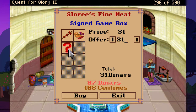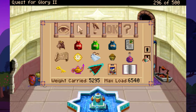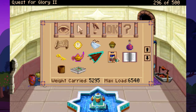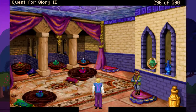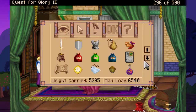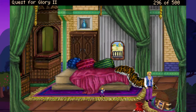I've still got 87 dinars so let's buy a signed game box - it brings you enjoyment, entertainment and enjoyment. It's an original Trial by Fire game box and it's signed by Slory and Squirry. There are a whole bunch of little gimmicky things like that throughout. Let's go ahead and see if we can put down our game box in here. You give the box a place near the storage chest - I wonder if this will ever become a collector's item. There it is, nice.